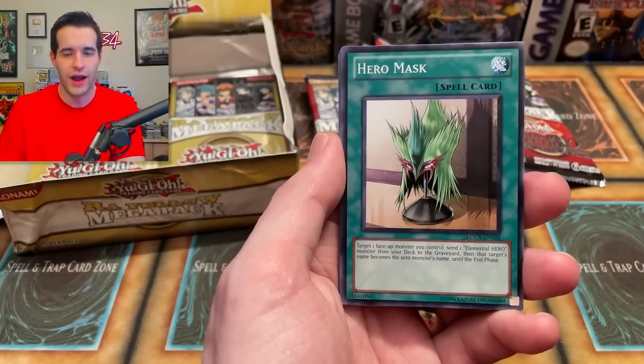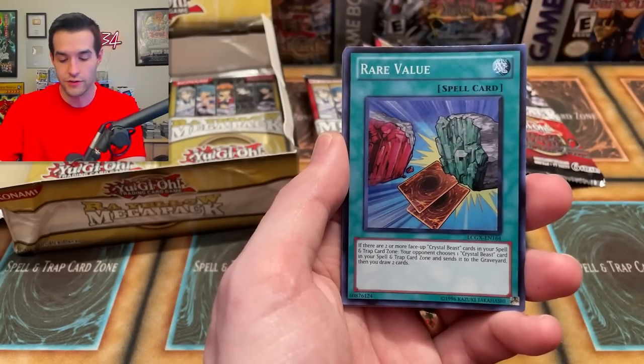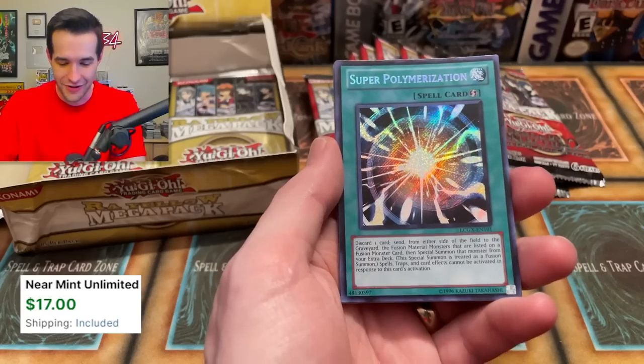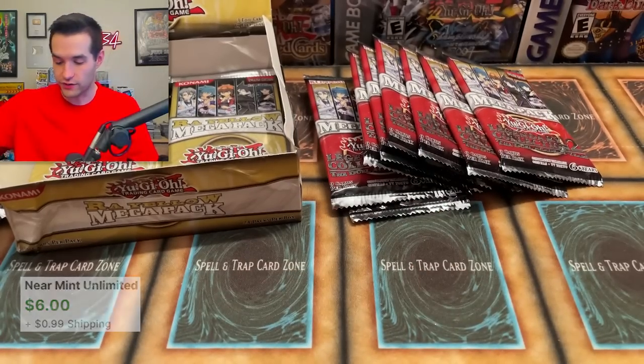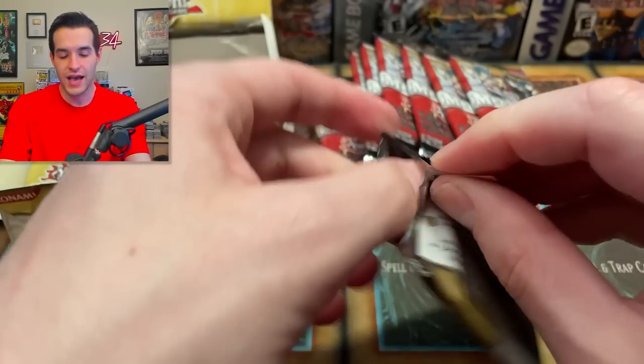Versus Legendary Collection GX with stuff like Glad Beast mostly, and then the big cards like Cyber End Dragon and the heroes. Those aged a lot better in terms of value. Speaking of value — super poly! So they both pulled a Super Polymerization. That's big. Dimensional Prison — that's our third of that. And then Terra Firma Gravity — so another huge pack for Legendary Collection GX. The Six Samurai and Crystal Beast just can't compare with those iconic monsters plus the Glad Beast, which is a really popular deck of all time.